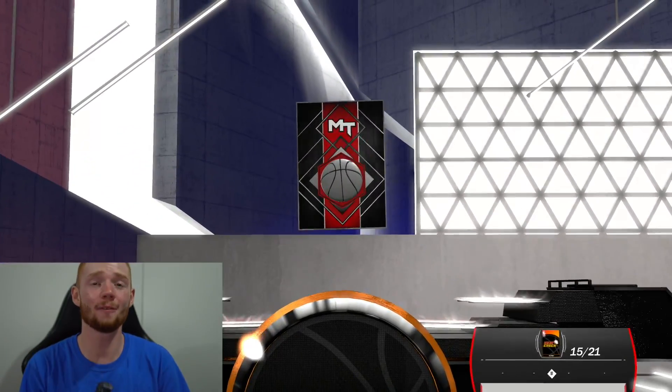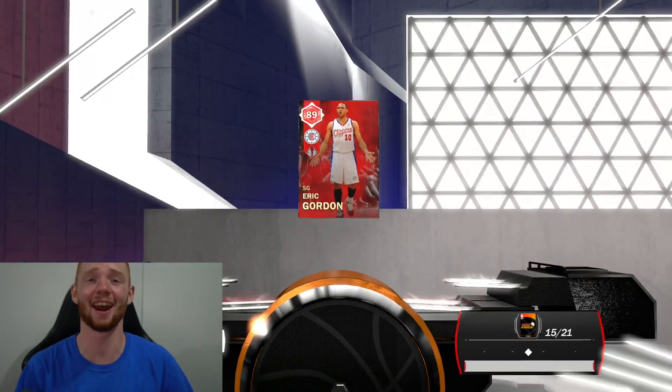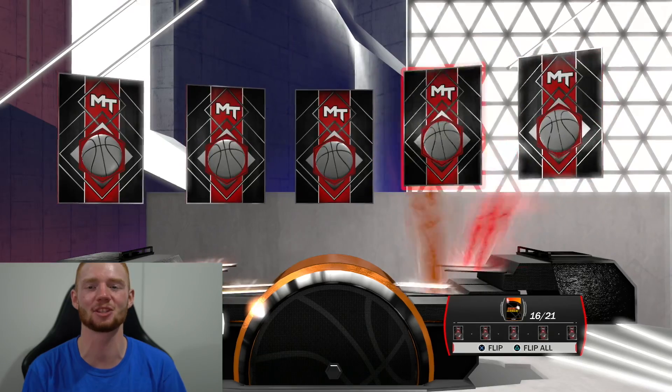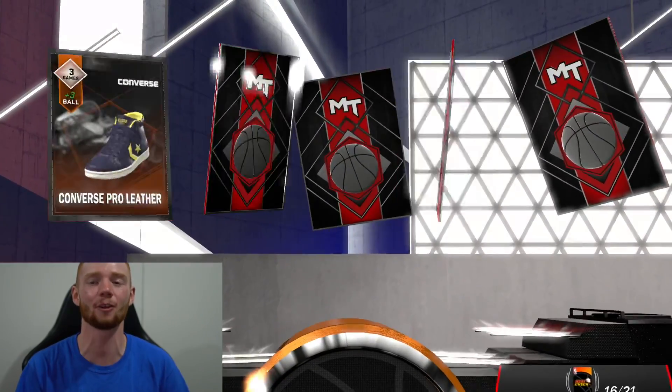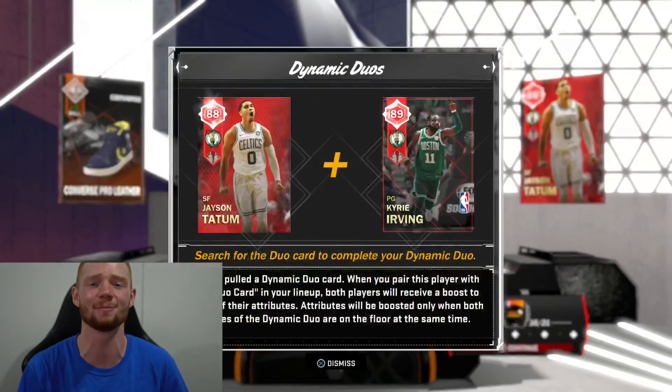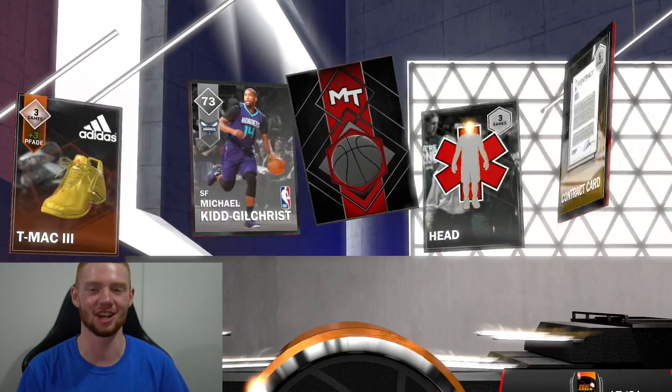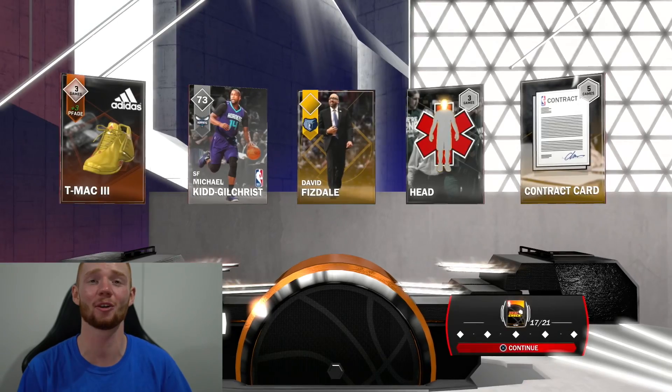Ruby topper — obviously not the best. And we're getting Eric Gordon once again. So far, every single player I've pulled from the collection has been a dynamic duo, which is definitely an improvement. Another ruby in this one and it's Jason Tatum. I'm definitely happy they're starting to add dynamic duos. And this one's just golds and silvers — Michael Kidd-Gilchrist.